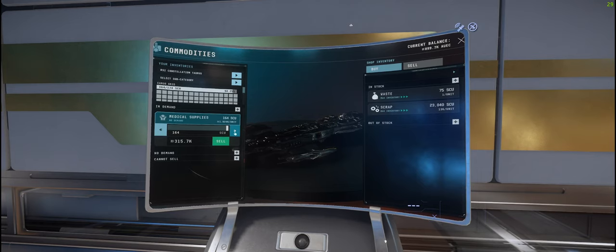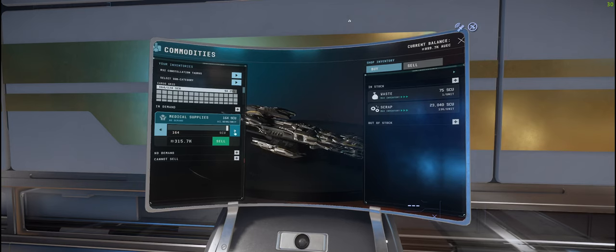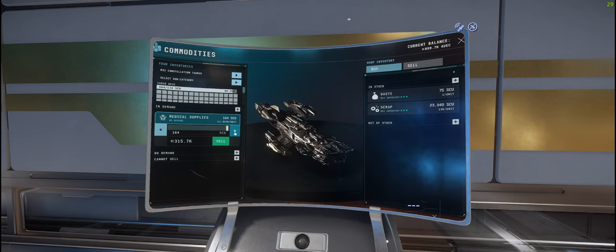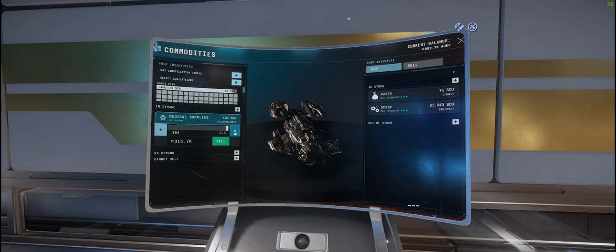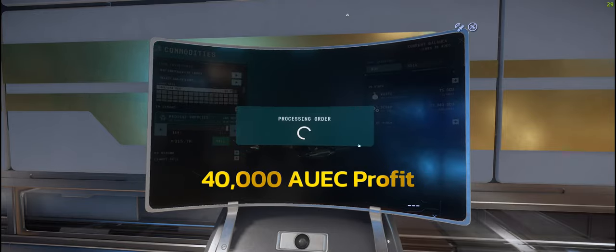One thing I completely forgot to highlight: do not forget about supply and demand. We went on UEX and looked at Hurl L5, thinking we'd get amazing profits from those meds — however, they only wanted 10 SCU of cargo. You've got to think about where there's going to be actual demand. So I've had to come to Area 18 and we're going to sell it for 1,924 rather than 1,935. Just keep that in mind guys — think about supply and demand and who's going to want what you're carrying.